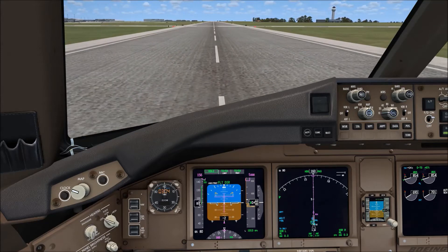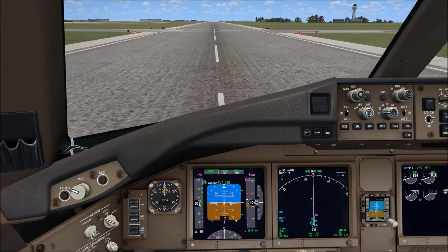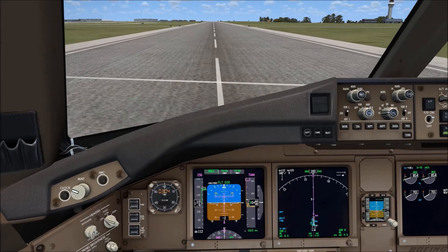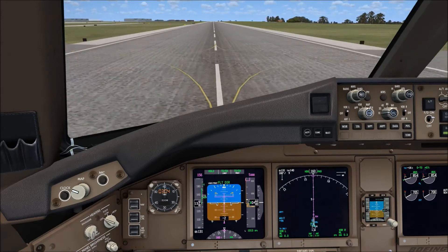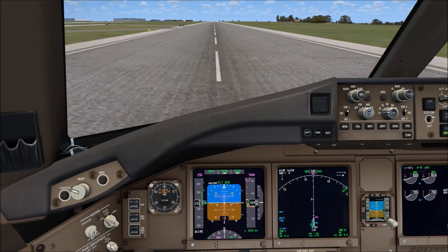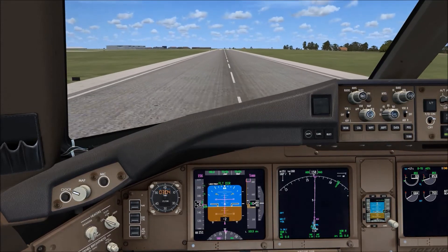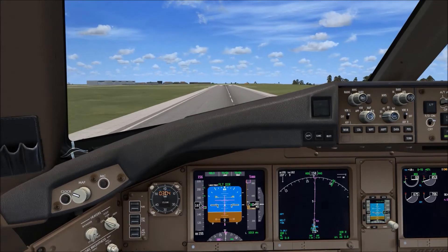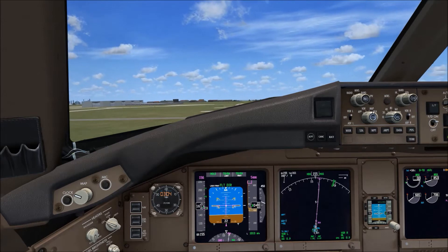80 knots. The wind is now displayed on the navigation display. Soon approaching V1. Engine failure. Slow rotation, up to about 10 degrees. Positive climb.